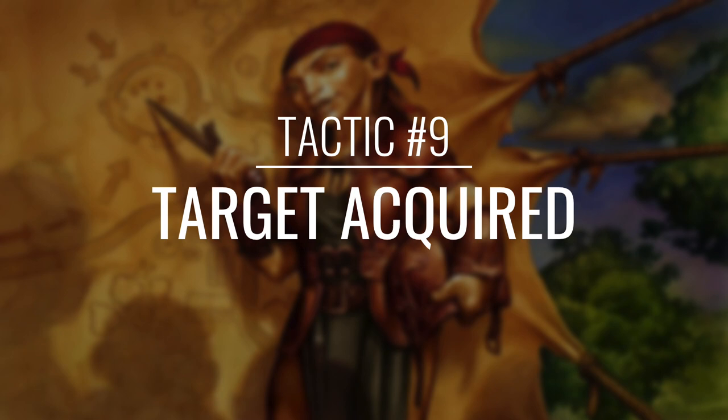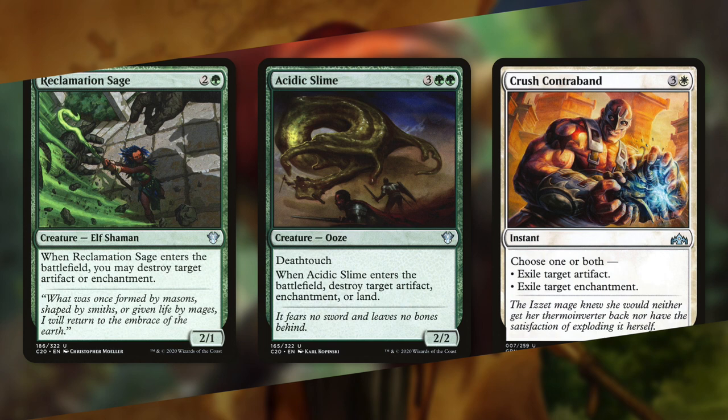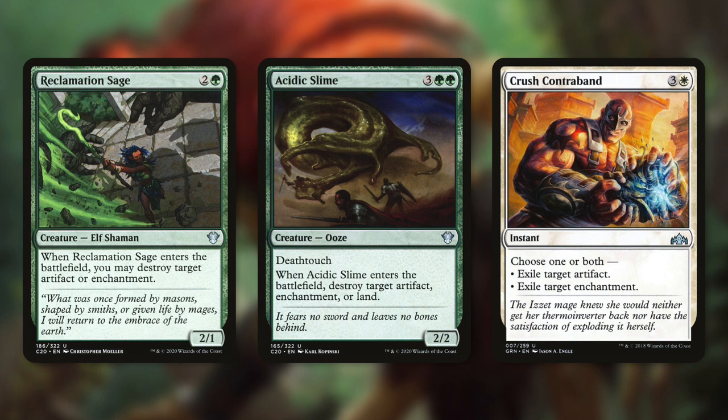Now we've talked about our game plan, but how do we throw a wrench into our opponents' game plan? Let's find out in tactic number 9: Target Acquired. First up we've got Reclamation Sage, which when it comes into play lets us destroy target artifact or enchantment. And then Acidic Slime is similar except it also has deathtouch and it can destroy land. And finally there's Crush Contraband, which has 'choose one or both' — exile target artifact or exile target enchantment.